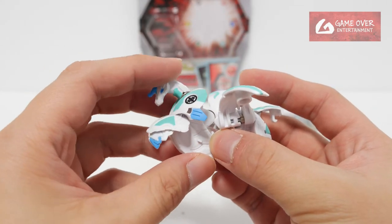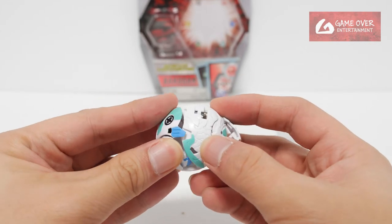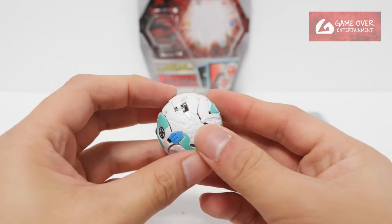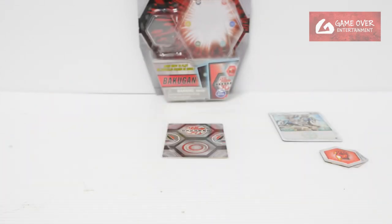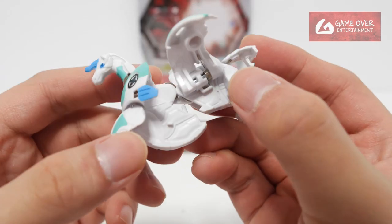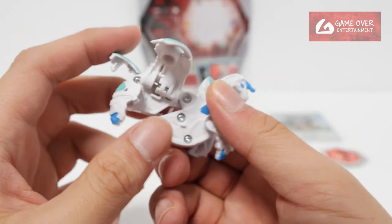Okay, so how do we close it? Head in. Legs in. Close the wings. And the tail. 1, 2, 3. They should have done some painting on this interior — make it a little bit nicer.